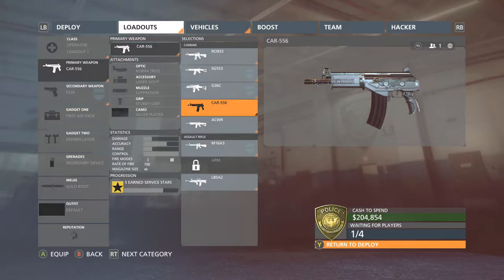It has 40 rounds in the magazine plus one in the chamber, so that makes 41. The rate of fire is 700 rounds per minute, and it has two different modes of fire: fully auto and single shot.